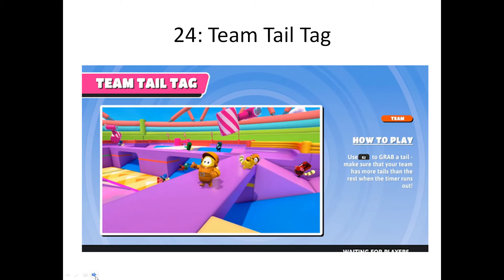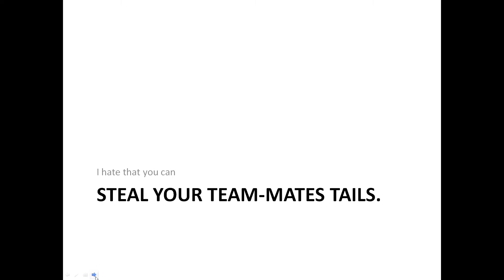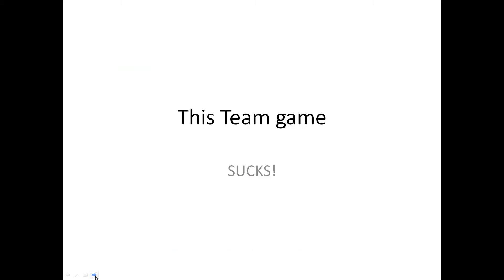Number 24, Team Tail Tag. This map is my least favorite team game. I hate that you can steal your teammates' tails, and I hate stealing tails from teams. Number 23, Egg Scramble. This team game sucks.